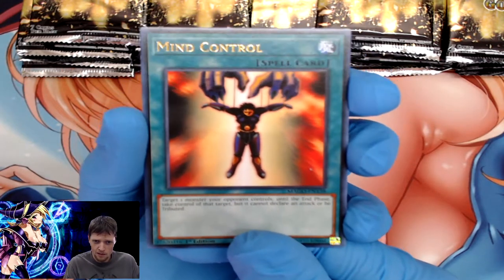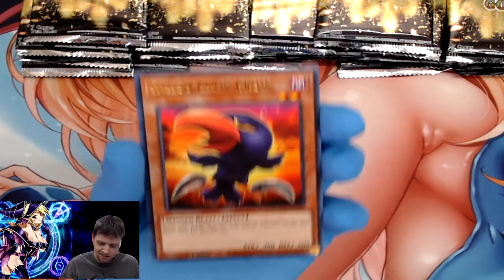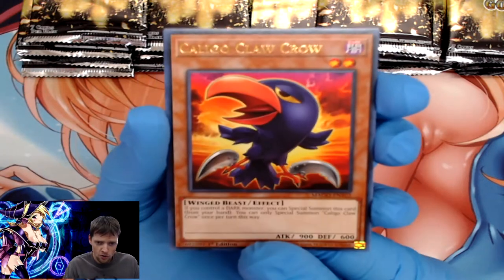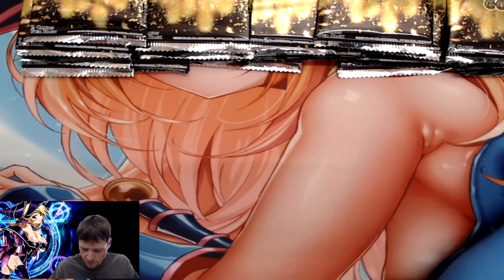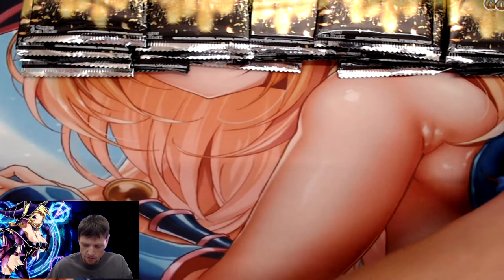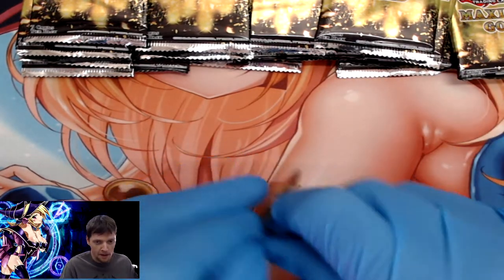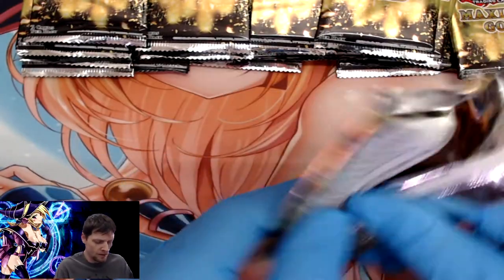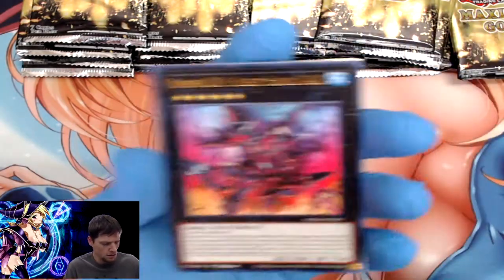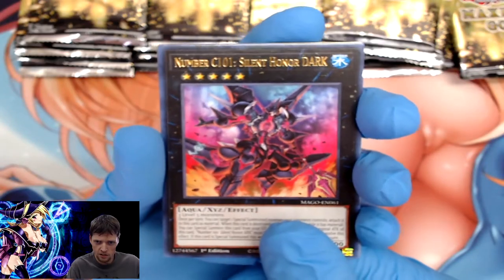Making sure to keep it in the frame — getting too excited. We've got Caligo Clock Crow and Mind Control. Getting a little organized, let's move to the next pack — 20 packs total, see what we can pull. Number C101 Silent Honor Dark.